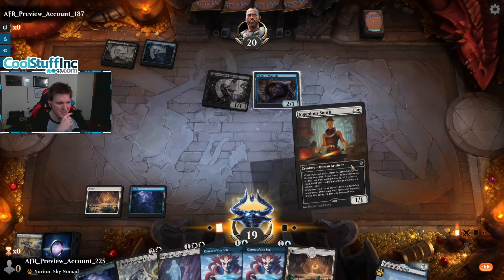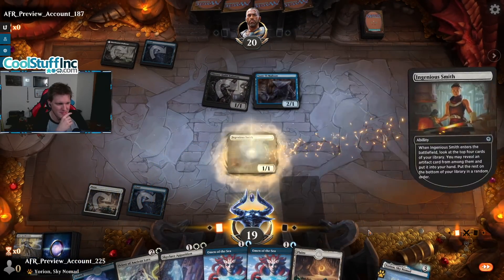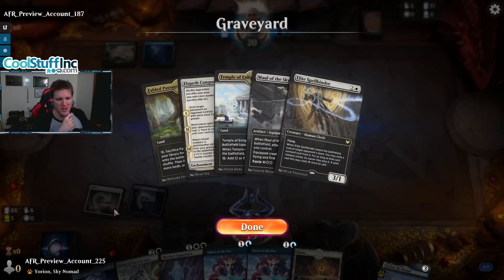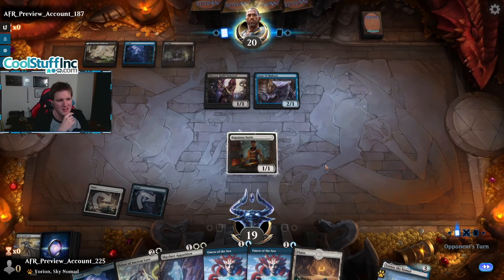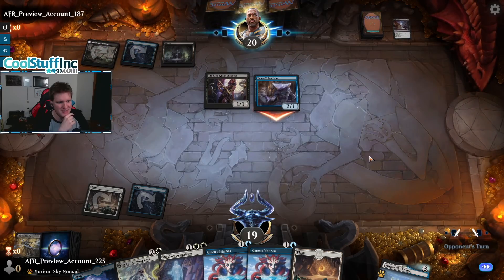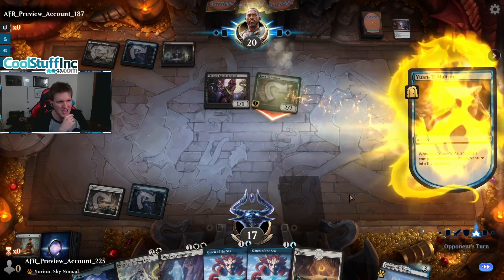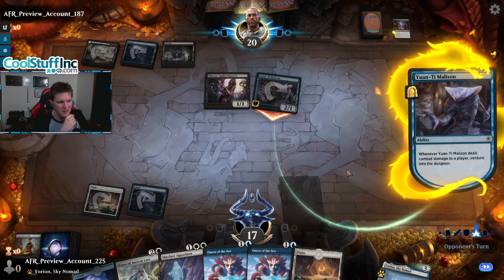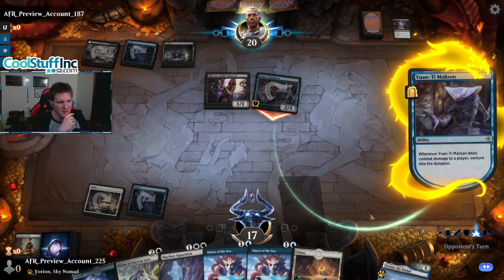Let's go for the board presence — we might also find a cheap removal spell, I think it's worth looking for like Portable Hole or Glass Casket there because it makes a big difference. We got a Heartless Act on the Ingenious Smith — that's nice. No attack from the Thieves' Guild Enforcer because this has to attack alone to hit the dungeon; can't be blocked though. So let's see what dungeon do you want to do? Portal: gain one life, the long dungeon.